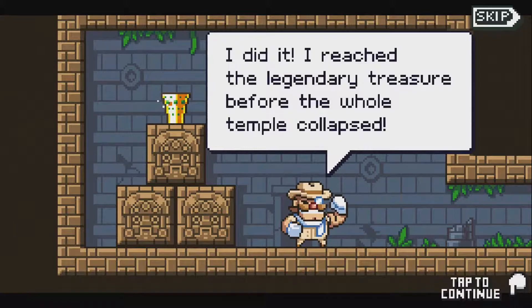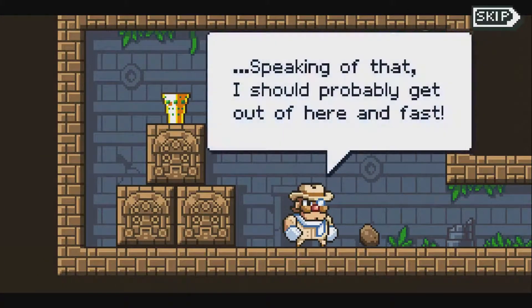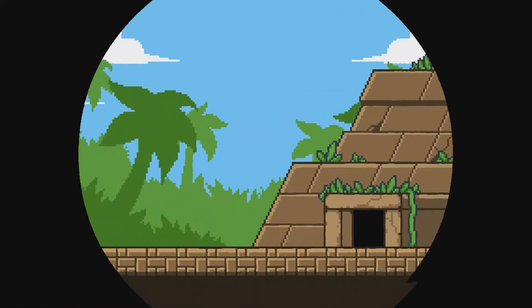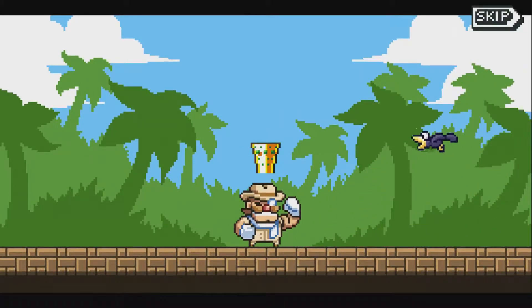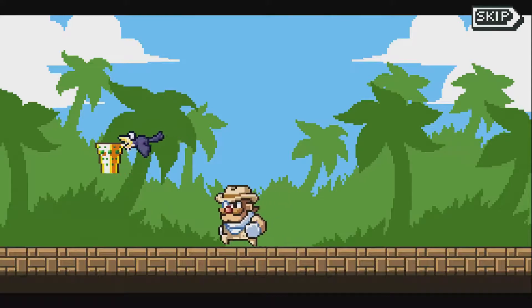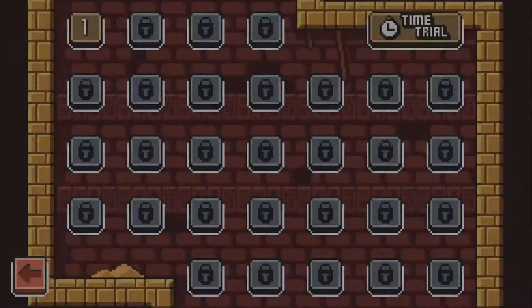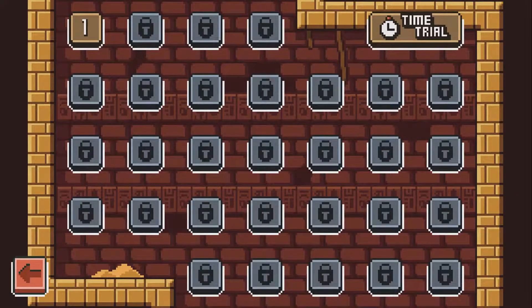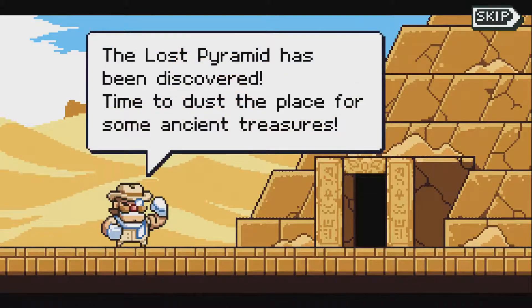I reached the legendary treasure before the whole temple collapsed. Well done, Duke. Oh no, oh dear — speaking of that, I should probably get out of here and fast. The Lost Pyramid, apparently. Now we have level selects. Or I guess that's if you stop in the middle of a level.